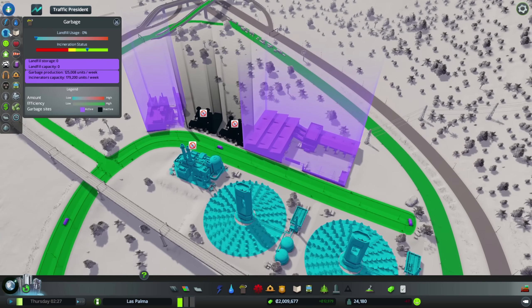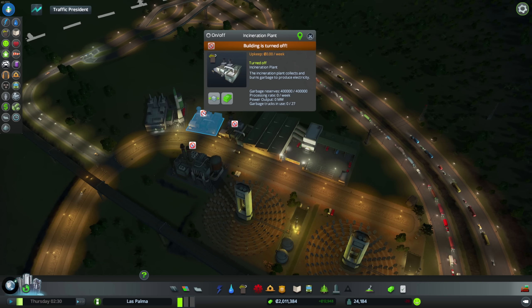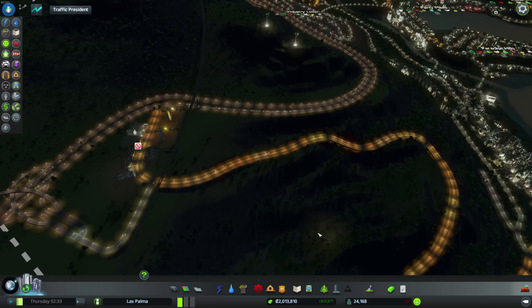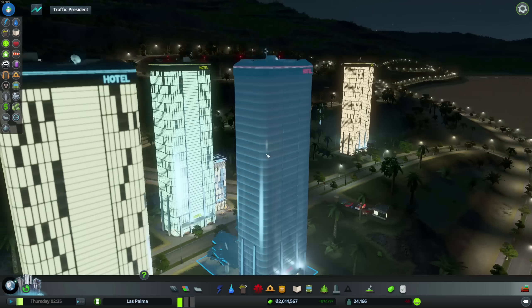It's not that far away. This stuff is turned off, obviously. Let's have a quick look at that. Incineration plan turned off. How's the big one doing? Garbage reserves are fine, 41,000 per week. We're doing well. I might as well turn one of them off — they have a few garbage trucks in use. No, I'll turn them both on. Just 1,400. I'll turn one on. That might help. We have more trucks to deal with the garbage.